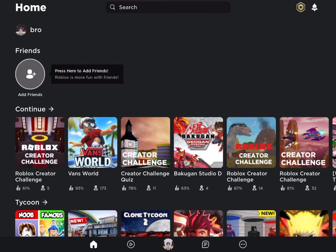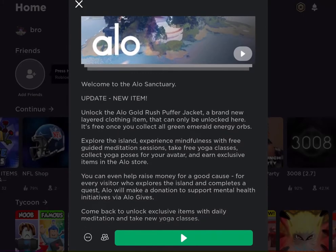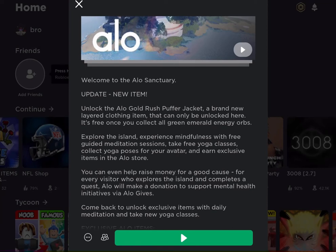Hello everybody, welcome back to another Roblox event. Go to the Alloy Sanctuary — there's an update with a new item. It's called the Alloy Gold Rush Puffer Jacket, a brand new layered clothing item that can only be unlocked here, and it's free.